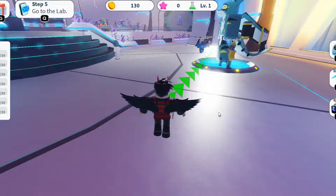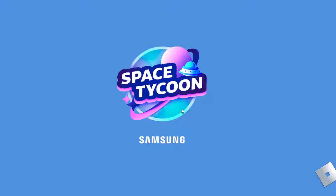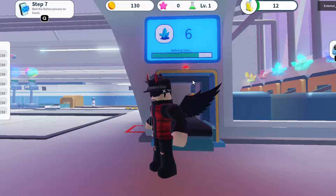Once you're done mining it will take you to the laboratory. Follow the arrows to find it — next station, e-teleport, Samsung Space. Once you're in the laboratory, wait until it loads. Then follow the arrow and click on 'Refine.' You're almost ready to make your first product — click next, next, and follow the arrows.